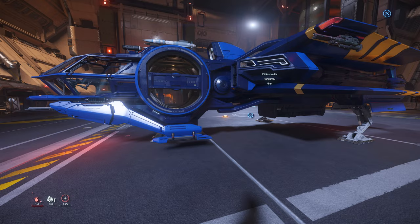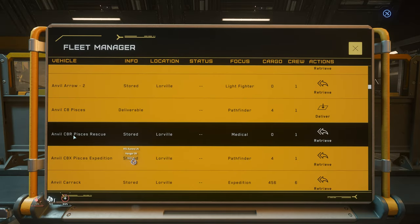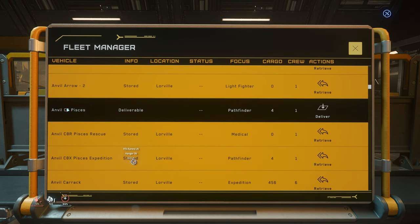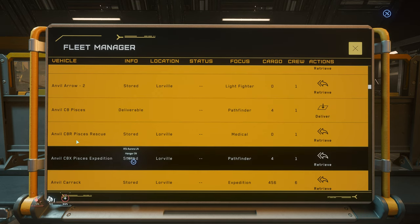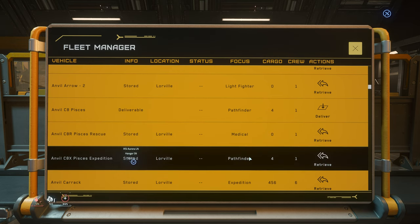So those are the Aurora family. The Pisces family — we have the C8 Pisces, C8R which is the Medical Pisces, and C8X the Expedition Pisces. The Expedition Pisces basically just has two more size 1 guns than the other two. The interior is exactly the same as the C8 Pisces. So we are going to try the Medical Pisces and the Pisces Expedition.